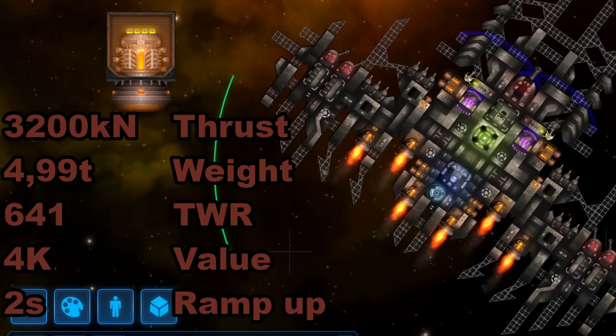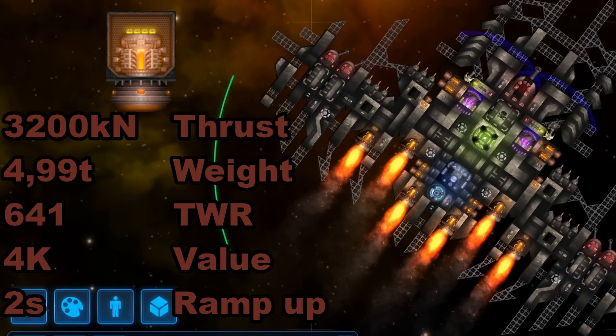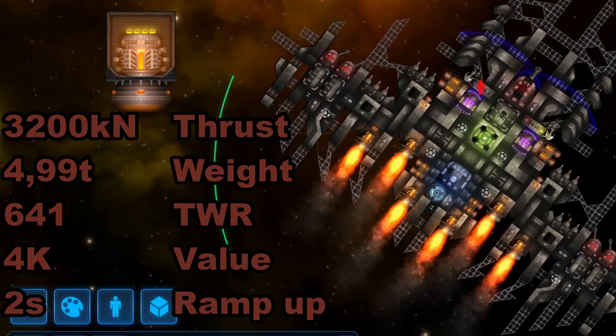Large thrusters. Once you start using them, you will probably never get rid of them. Best thruster you can ask for without diving into exotic materials, and with 2 seconds ramp-up time, this 3200 kN beauty will be your companion even into the late game, as it provides enough thrust in a reasonable timeframe to be useful on crafts that rely on maneuverability and quick adjustments. Just to reiterate, even the most high-end ships still have large thrusters at key locations.